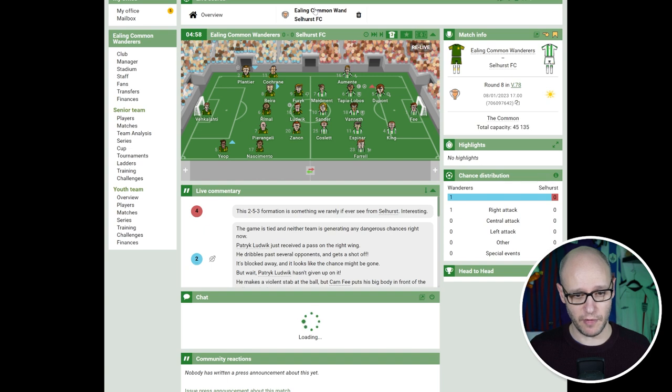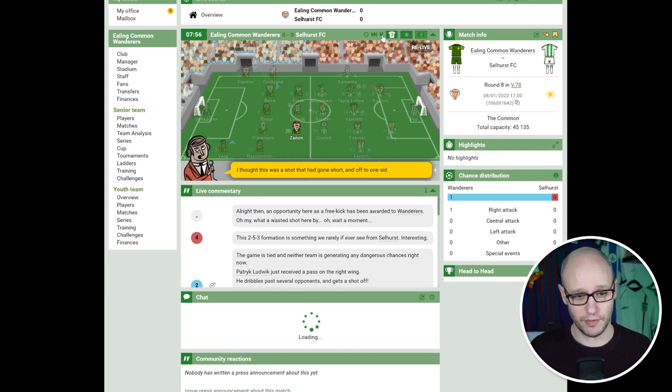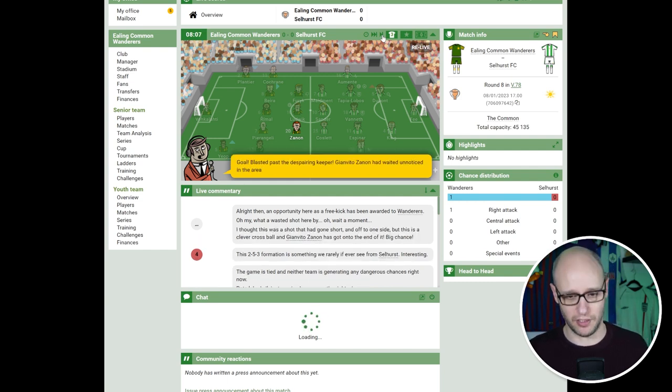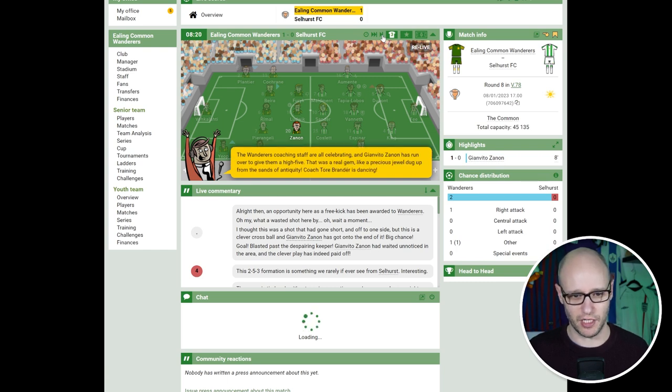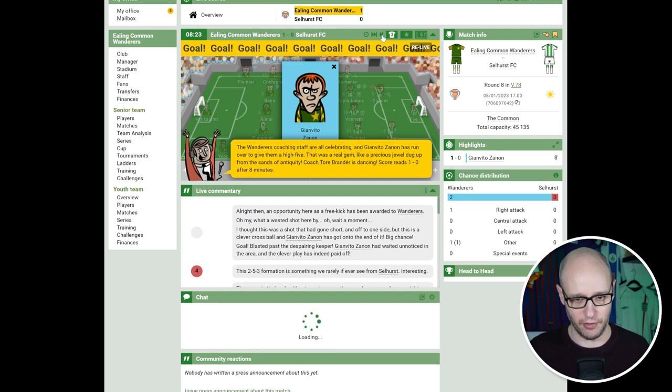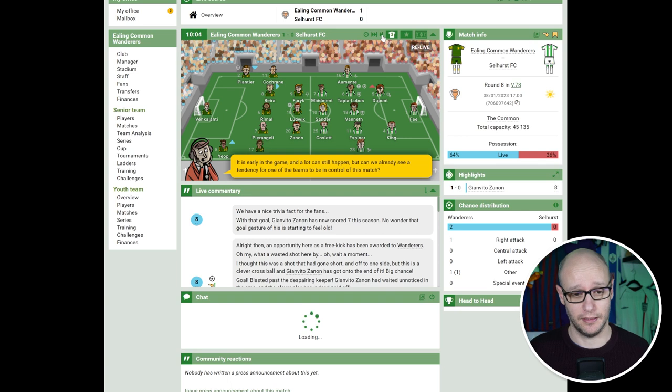Four minutes in, we've just had an attempt. The 2-5-3 formation is something we rarely see from Selhurst, so it seems like they're trying to match up. We get a free kick — I thought this was a shot that had gone short but this is a clever cross ball and Xanon has put it into the goal. Xanon scores for Wanderers making it 1-0. It was a free kick — he looked like he was going to shoot but it turned into a cross and our player got on the end of it and scored. 64% possession already.